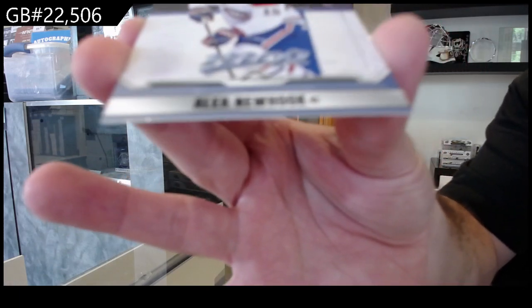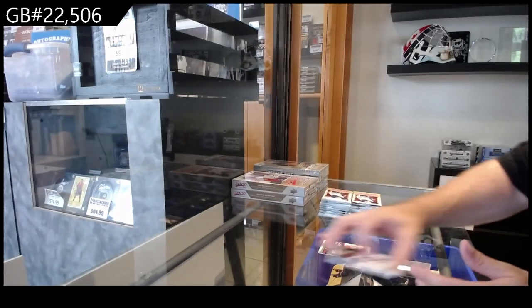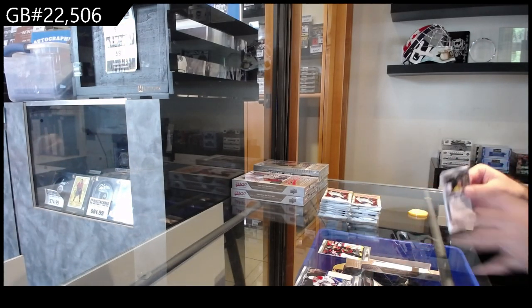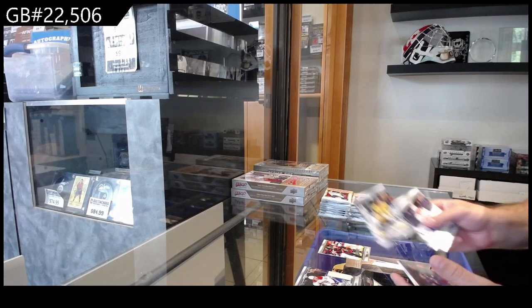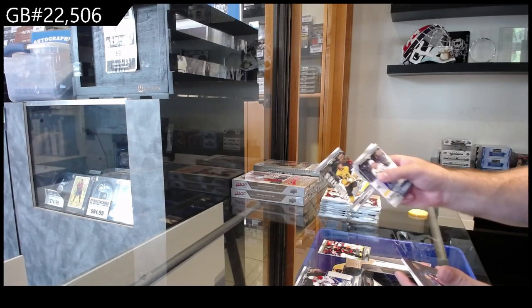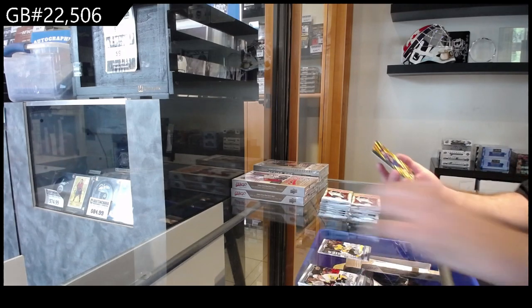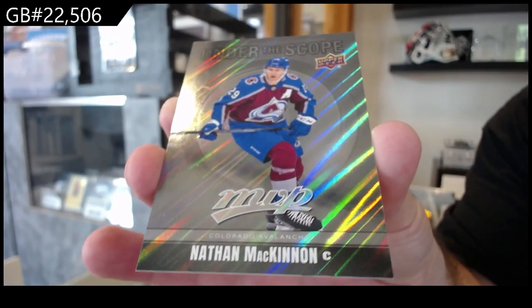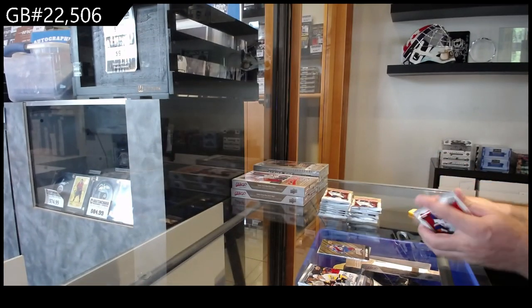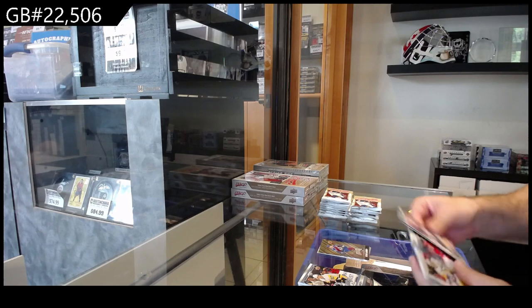Base cards look nice too, by the way guys — that's what a base card looks like. All right, we got a rookie of Morelli for Vegas, and we've got an Under the Scope of McKinnon for the Avalanche. See if the rookies are always in the same spot — I think they are.